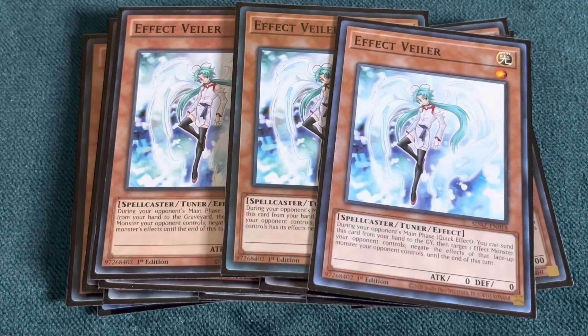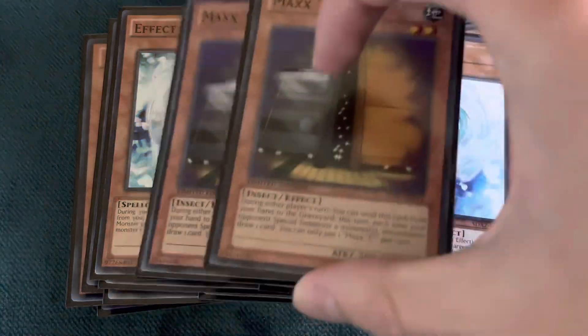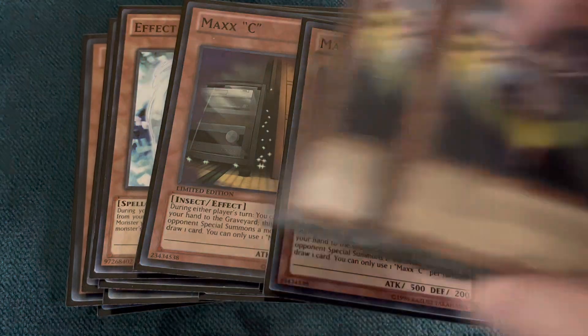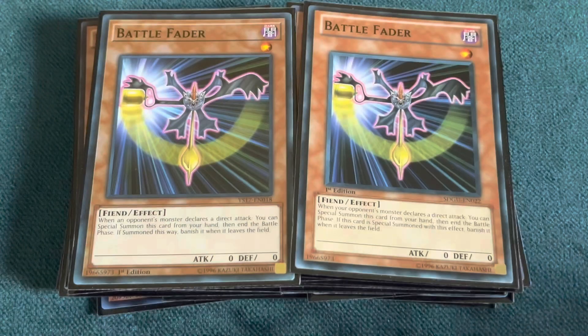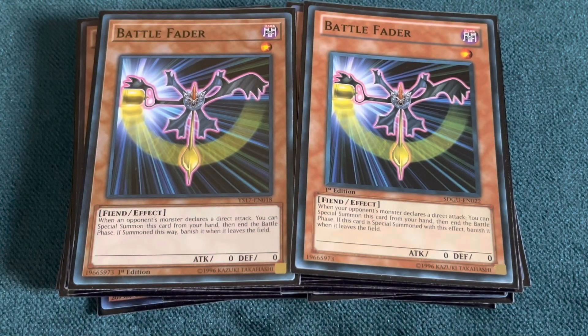We're playing three Effect Veiler. Since we're playing Mystic Piper, we want a lot of level ones, and Effect Veiler is pretty much the staple and most important level one outside of Piper — it stops so many key monsters like opposing Tour Guides, TG Hyper Librarian, Formula Synchron, and Caius. Then we're playing two Maxx Cs and two Battle Faders. Battle Fader gets a lot of shine from Mystic Piper because we often won't have any monsters on the field, and if you draw it off Piper, you get to draw an additional card.